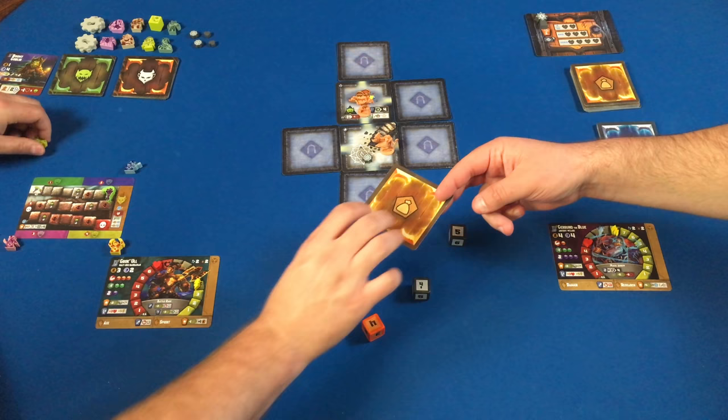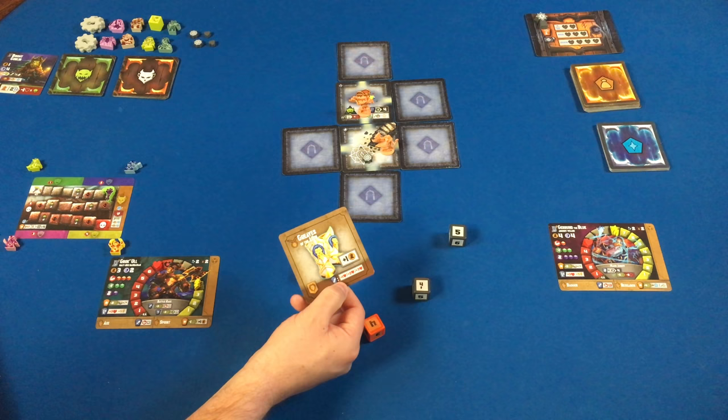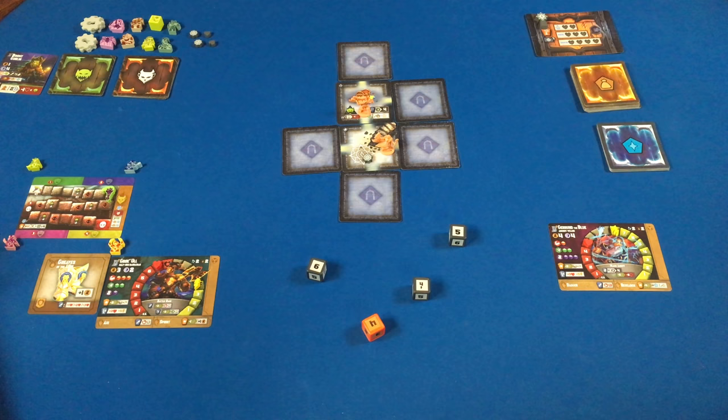Bumi's rewards are either a loot or a spell, and I will choose loot. Oh, Greaves of the Lion — that's a fancy way to start! That's fantastic for Grok; the lion set is really great. When I get more pieces I'll be able to restore health on melee attacks. In the meantime this gives me a plus one movement, which is quite needed for Grok since he only has three movement. That ends my turn.